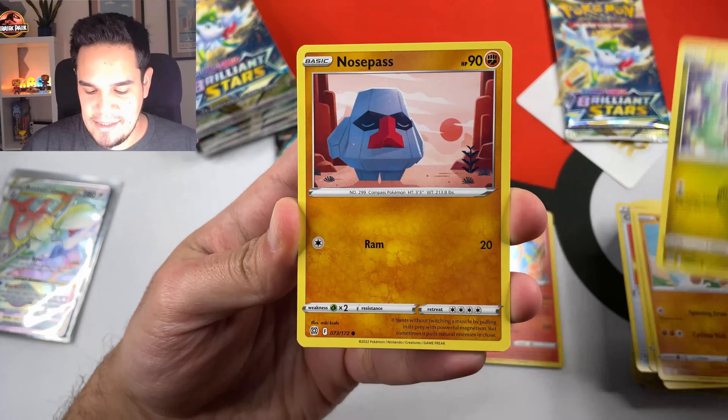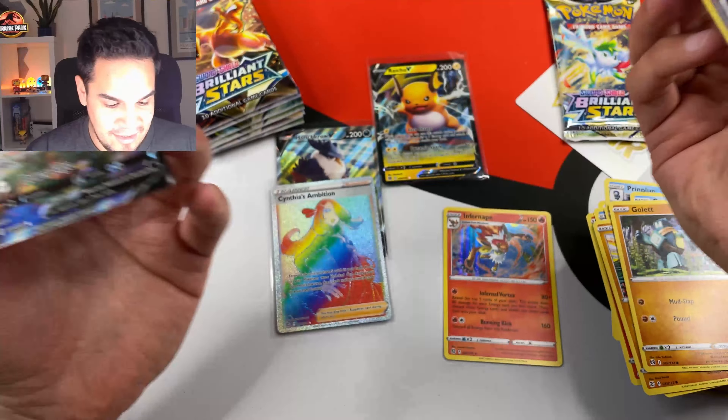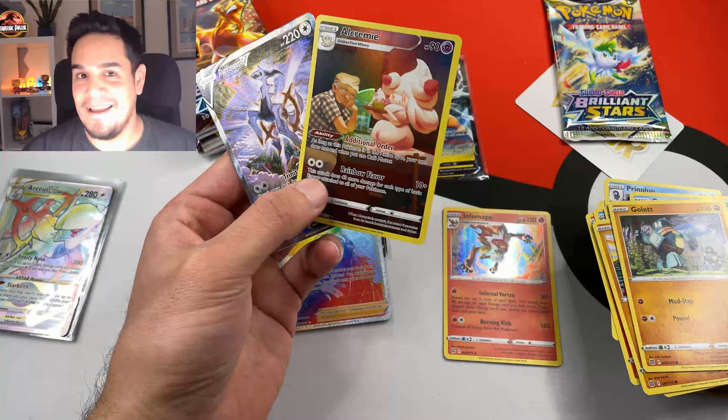Let's see if we have a Monferno, Beurtic, Clefairy, Cherubi, Swak, Corpish, Golet, Alcremi — Character Card! I mentioned that probably we were going to get another one, but this box is getting better and better, and there is something in the back, and it's something good...